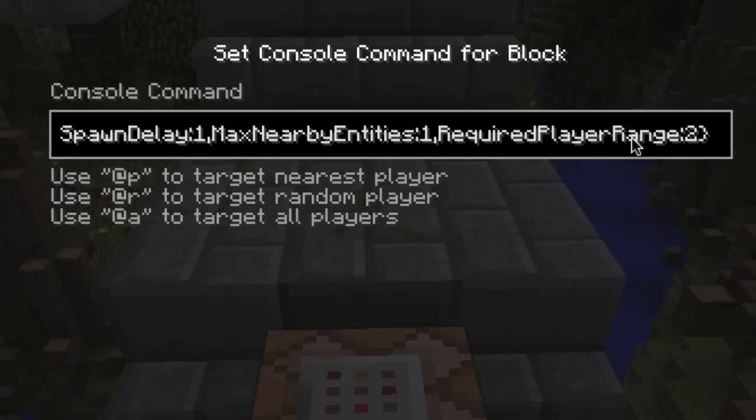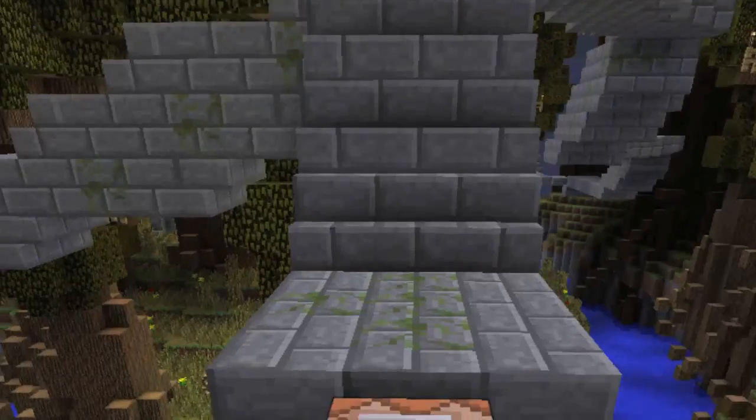It'll detect me when I'm on top of that block — player range two. You can expand and make the player range bigger. If you want to use the clock type thing I created, you can set this to a larger area. So if you want a capture-the-flag scenario with a person in a 10 block radius, you can have this clock running as a timer. And that's all it is to the command.